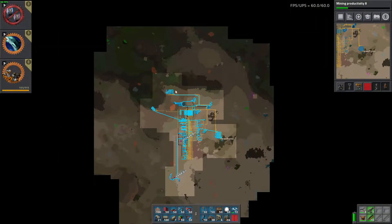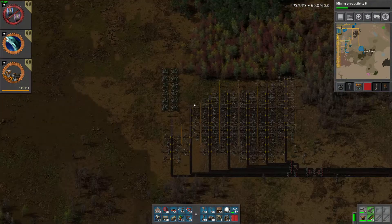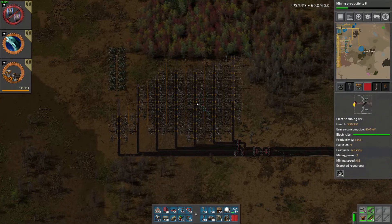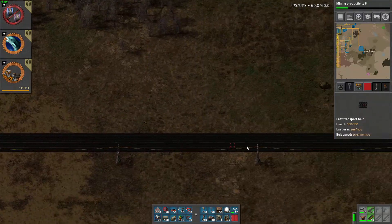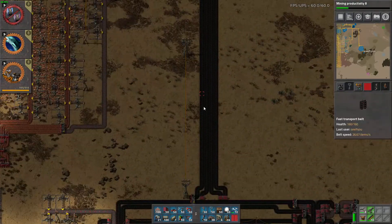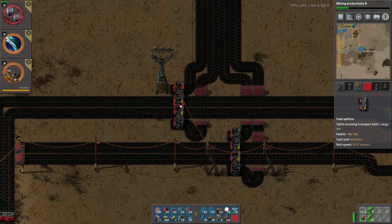First of all, I added some radar here so that I can have a little bit more visibility, and I did the same thing over here to this radar which is off my new coal outpost. That big old coal outpost has now been mined, taken down all the way across the map, and merged with the proper things.